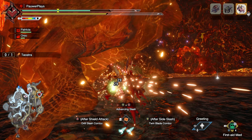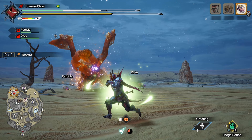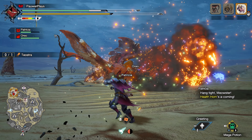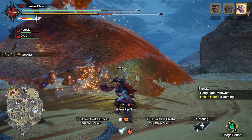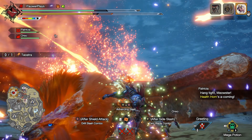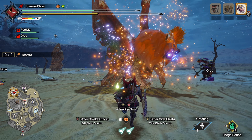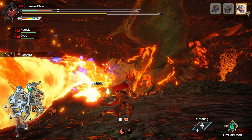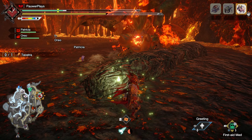Elder Dragons in Monster Hunter Now are a pain to farm — not only because they're so difficult to hunt, or because their drop rates for rarity 5 and 6 materials are so bad, but also because they're locked behind Elder Dragon Interceptions. To join these, you will need to use Hunt-a-Thon tickets, which will greatly limit the number of Teostras you can hunt.